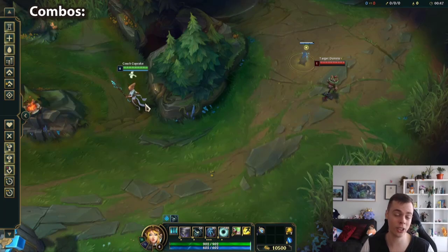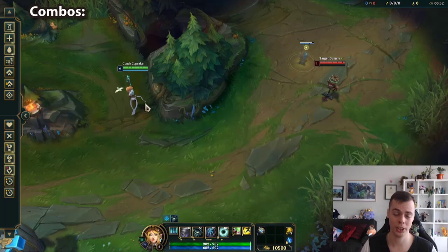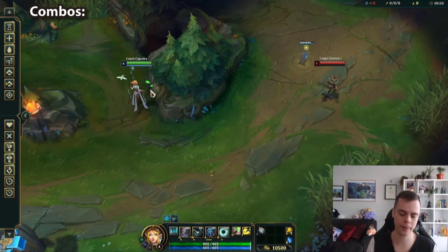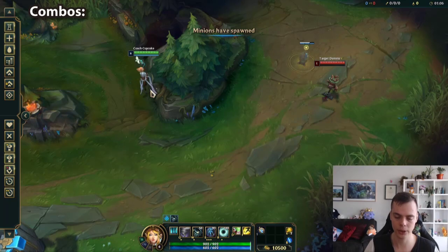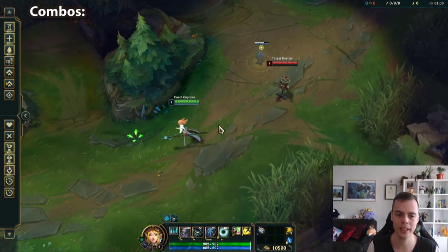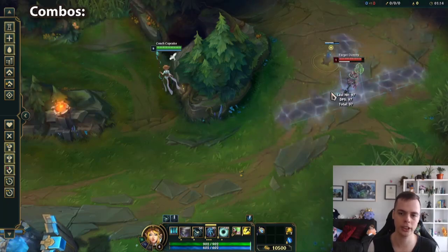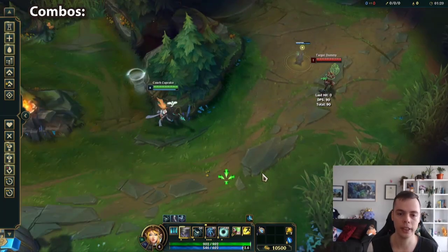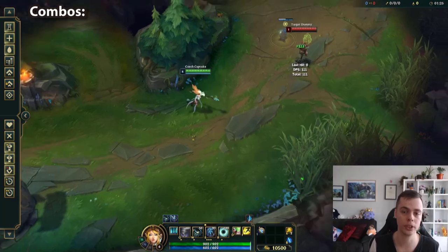Moving on to combos — Janna is not a very combo-centric champion. The basic combo you want to know about is that her Q, if channeled in fog, cannot be seen. They will see the charging tornado if you're in vision, but if you charge it from fog they won't see it until it releases. If you channel it in fog and then step into vision, they will see the channeling again. So make sure you are in fog when looking for these types of Qs — most commonly in laning phase standing in bushes, channeling in fog, staying in fog, and releasing once it's fully charged.